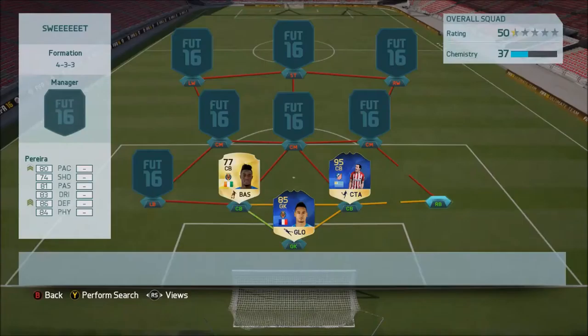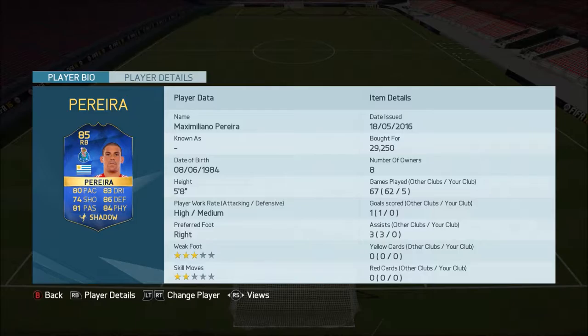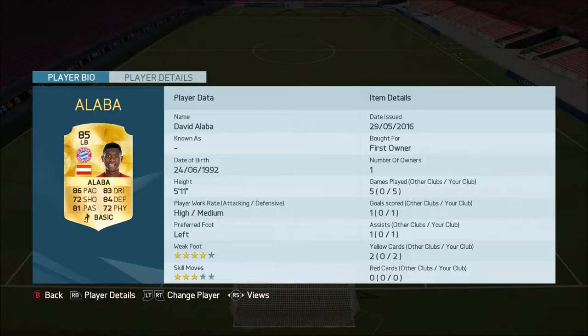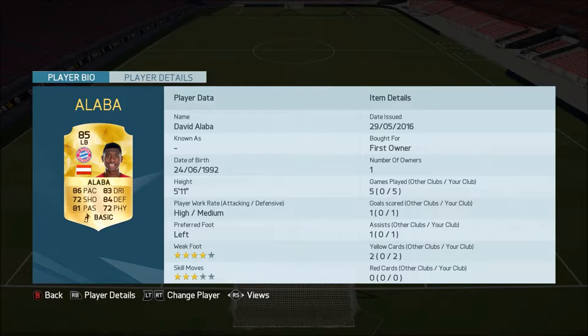At right back, we've got Team of the Season Maxi Pereira, and at left back we have David Alaba. Maxi Pereira has 80 pace, 83 dribbling, 81 passing, 86 defending and 84 physical, plus 74 shooting — high-medium work rates, 5 foot 8, 3-star weak foot, 2-star skills, cost 29,000 coins. He was constantly getting into the right positions and defending well — I loved him. David Alaba has 86 pace, 83 dribbling, 72 shooting, 84 defending, 81 passing, 72 physical, 4-star weak foot, 3-star skill moves. Everyone knows he's one of the most OP cards in the game — about 15k, but I packed him luckily.